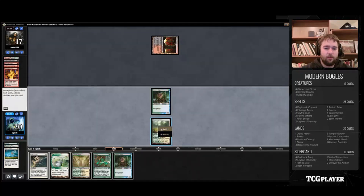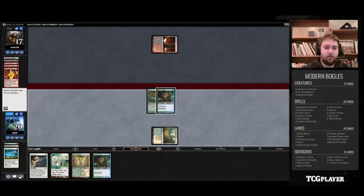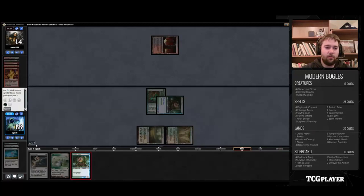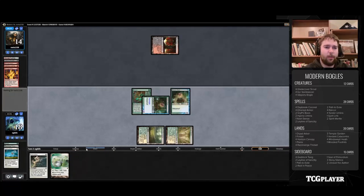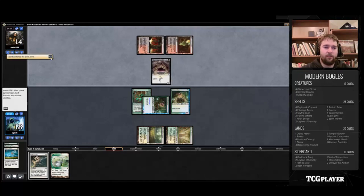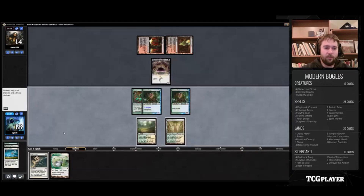Unfortunately, we would have liked to keep one more of those auras, but we were not able to. So we're just going to use the Rancor that we do have to start getting in there. Our opponent did not have a Hollow One, or else they would have cast it on that last turn — so that part is good. I would suspect something like a Gurmag Angler on the next turn potentially. Our opponent did not just discard any Flamewake Phoenixes or Bloodghast, so that is kind of a win.